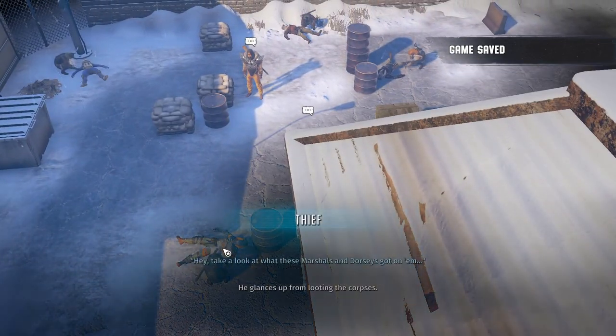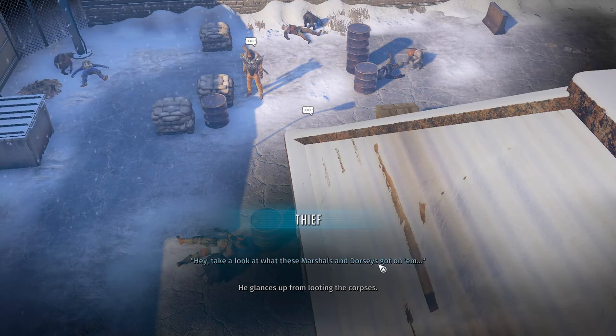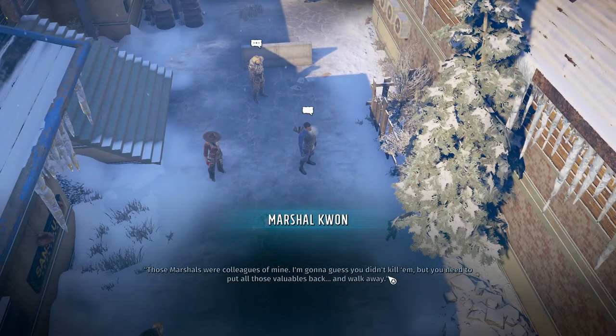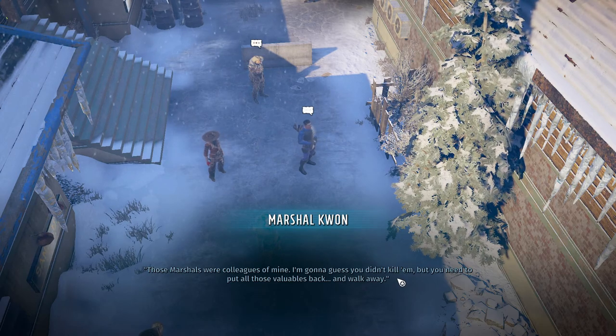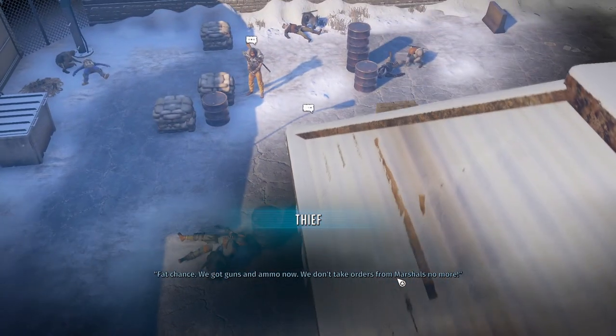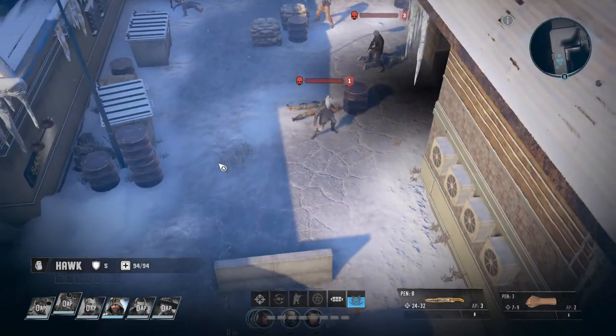Take a look at what these marshals and Dorseys got on them. Those marshals were colleagues of mine. I'm gonna guess you didn't kill them, but you need to put all those valuables back and walk away. Fat chance — we got guns and ammo now. We don't take orders from marshals no more. Well, you can think again.